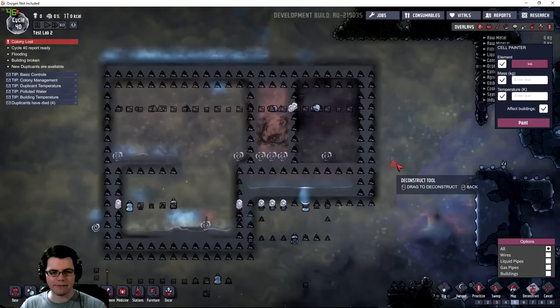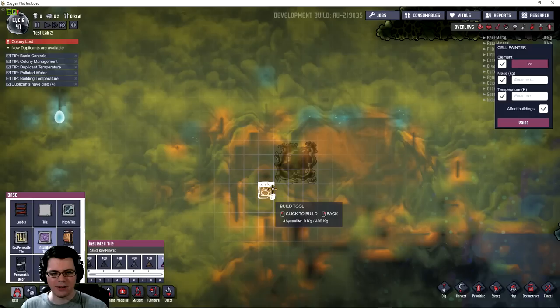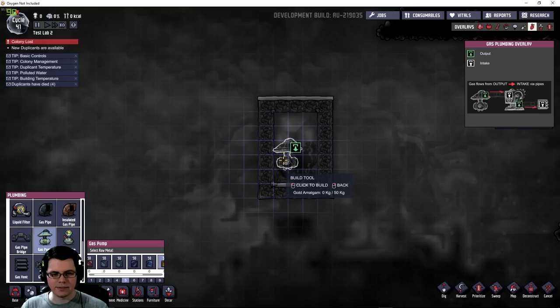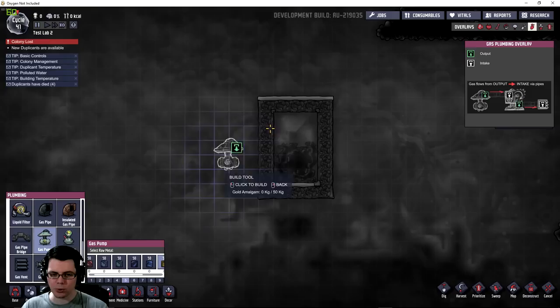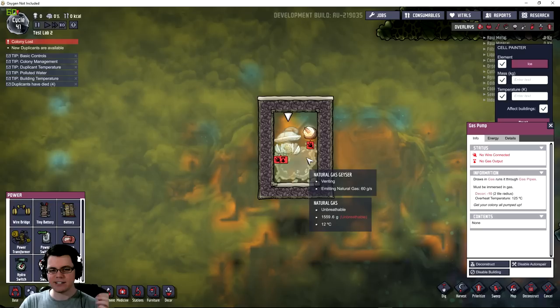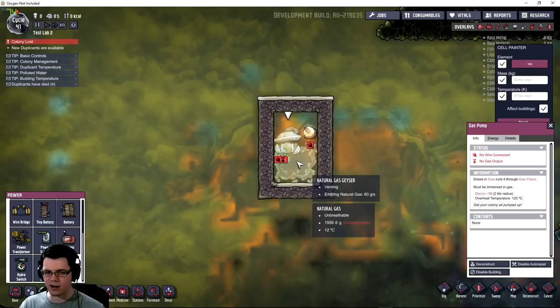Let's set one of these up from scratch. I found a natural gas geyser and I'm going to surround it — in this case using abyssalite insulated tiles. You can actually build pumps directly over the gas geyser. I'm also going to use an atmo switch made of gold amalgam, because I need that temperature resistance. The reason for the atmospheric switch is that the geyser doesn't always emit natural gas — it turns on and off.